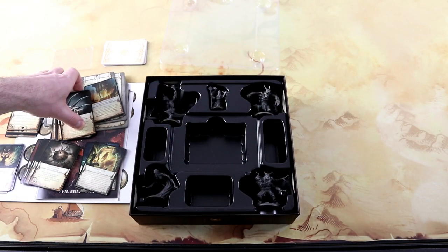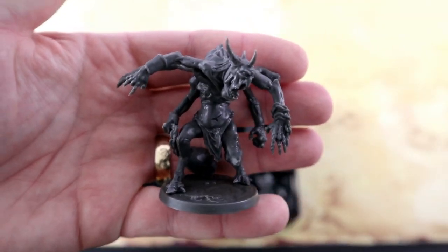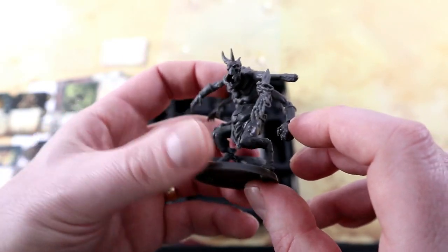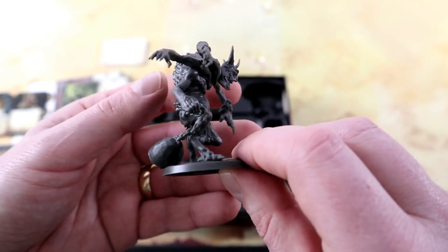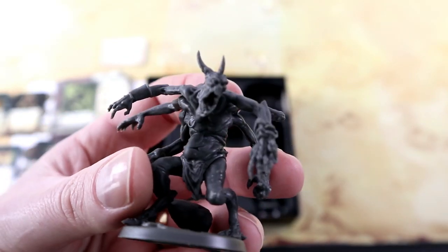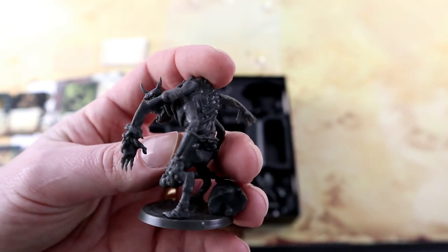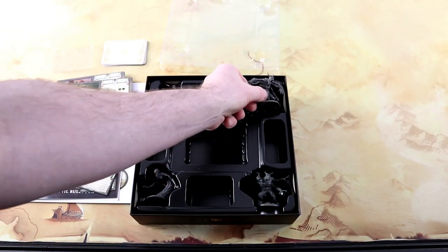Then we have the four demons. The Demon of Decay — that's this one. It's a pretty big model, really nice looking. It's got three sets of arms, there's actually a stump there, and it's carrying this huge bell on a chain. Looks nice and gruesome. Decent detail. It appears to be pre-assembled — you can see some of the lines where it was assembled, but it's not too obvious. So that's the first demon.